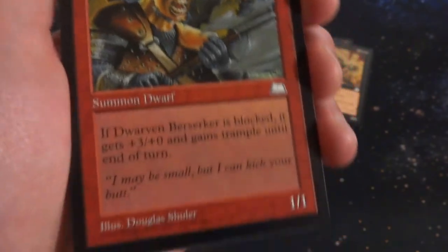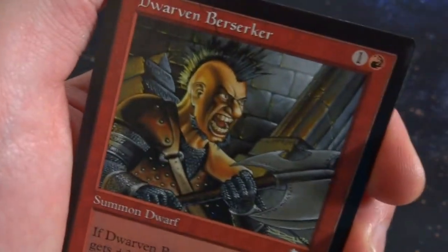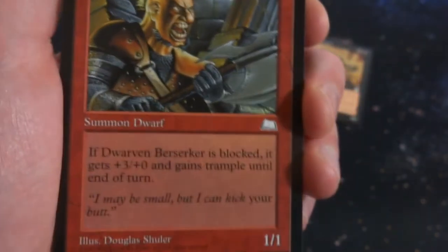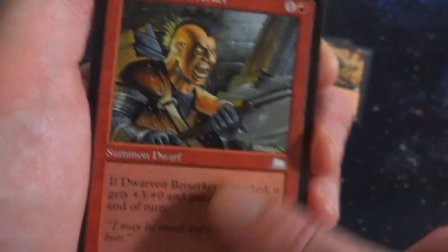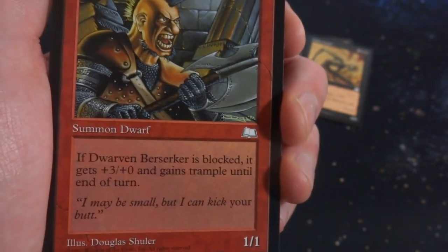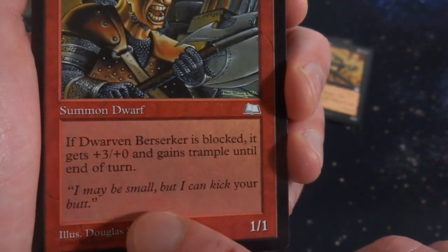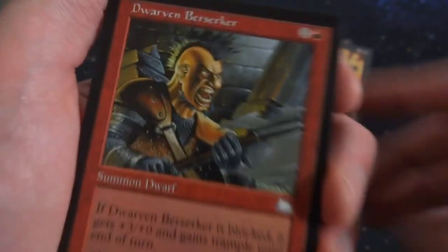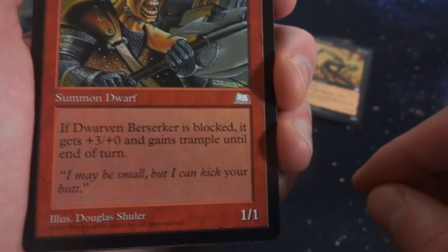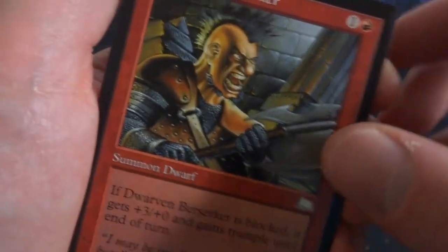Got Dwarven Berserker. That looks like Douglas Schulte. A 1 and a red. He's just hanging out there with his mohawk and his battle axe, ready for action. It's a 1-1 for 1 and a red. If it's blocked, it gets +3/+0 and gains trample until end of turn. Very cool — if you attack with it and it becomes blocked, it becomes a 4-1 with trample.